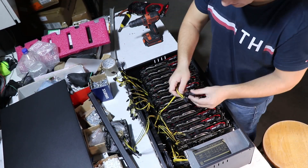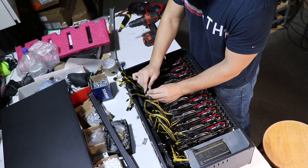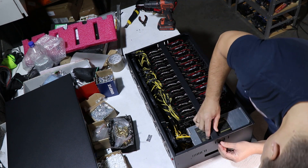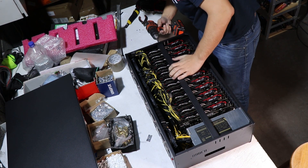After installing the graphics cards into the case, you screw them in — you can see how I do that in the video. Then I connect the power cables to every graphics card using the 8-pin connection. These cards are not very power hungry and only have one 8-pin connection. After installation there is also a bar you can screw in to secure the graphics cards so they don't move around, which is especially useful if you're shipping or transporting this case.